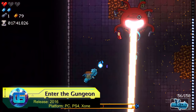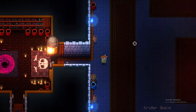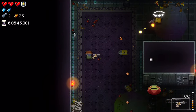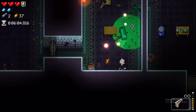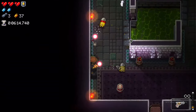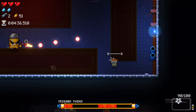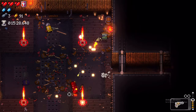Enter the Gungeon is a highly acclaimed rogue-lite twin-stick shooter that places firearms at the forefront of its gameplay. From the wide array of unique guns you wield to the cleverly designed enemies and shopkeepers resembling sentient bullets, the game immerses you in a world centered around firearms. One of its standout features is the exhilarating boss battles — iconic bosses like the Gatling Gull and Ammoconda provide challenging encounters that cap off each procedurally generated level.